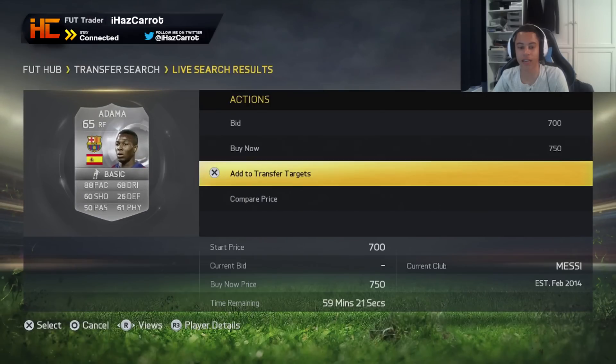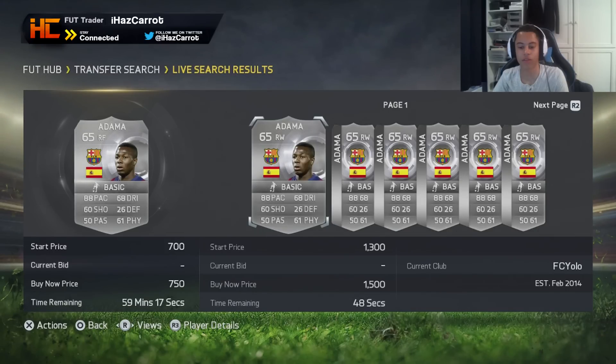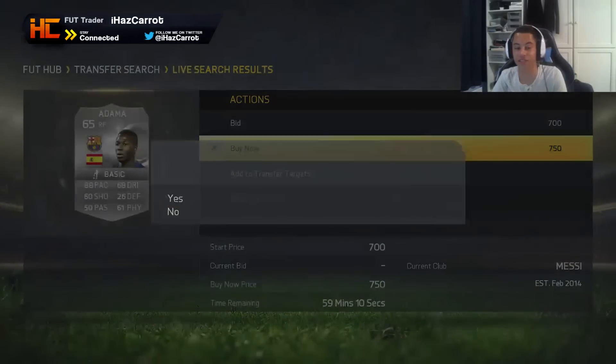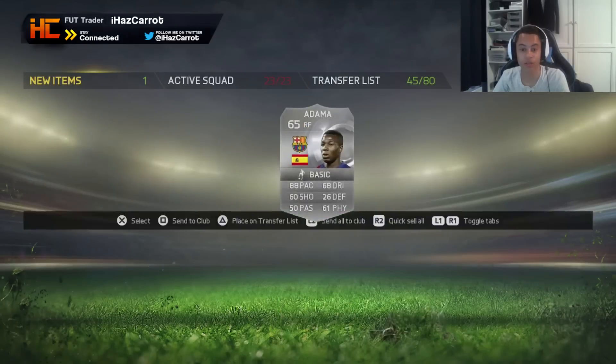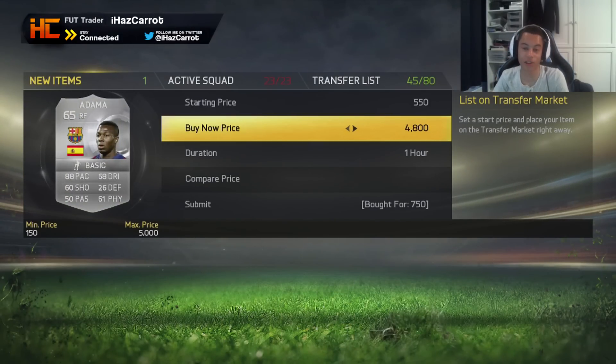I'm interested in this Adam guy from Barca - that might be a Barcelona card - still 1.5k. I'm going to pick him up for 750 and list him for about 1.2k. You can see there are so many deals, and you've seen the proof live - this trading method is super easy.